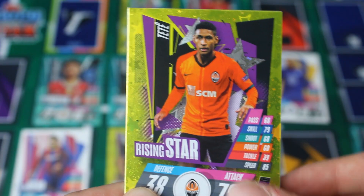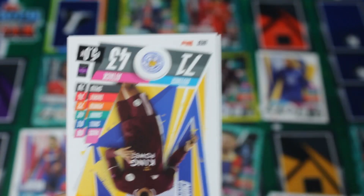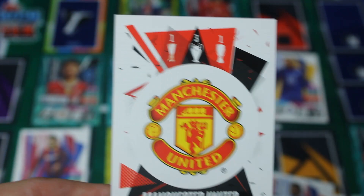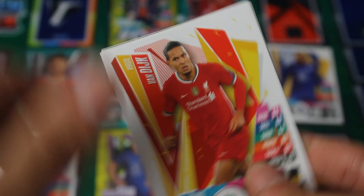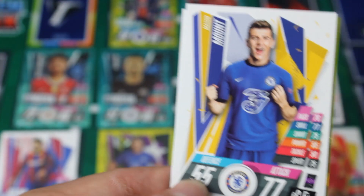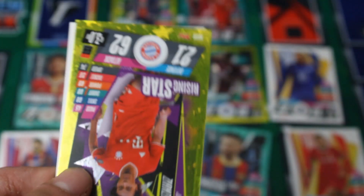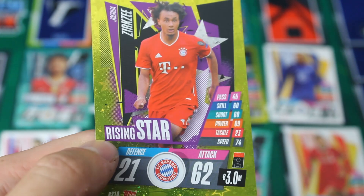We've got a Tete, an Alphonso Davis, Weigil, Bonaventure, Morelos, Hamza Chowdhury — excited to see him in the future — and Manchester United with 3 Champions Leagues, 1 Europa League and 1 Super Cup. Second to last pack: we've got Ferro, Thoram, Virgil van Dijk — there we go, that completes our defence. And then Mason Mount — he looks very different, a bit odd. 77 attack, 55 defence. And a Thomas Muller Club Hero card with a Rising Star, Xerxi — 21 defence, 62 attack. He's a player for the future.